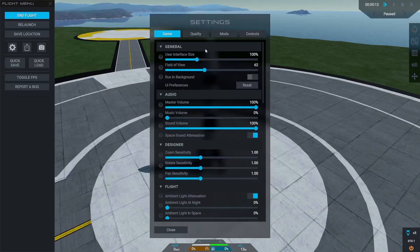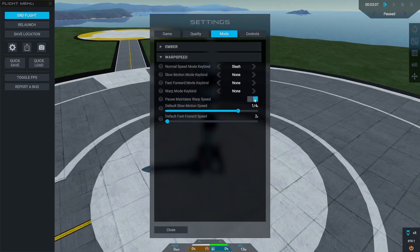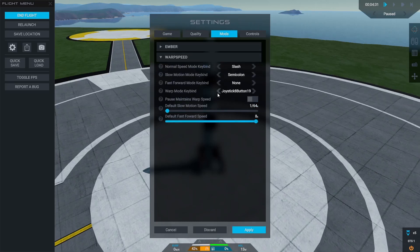If you want to turn this off so it goes back to normal speed when you unpause, go into your settings, into mods, then Warp Speed, and click the toggle to put it back to the default. There are also some other useful things in here such as the keybinds that help you instantly change to the super slow mode or the super fast speed.